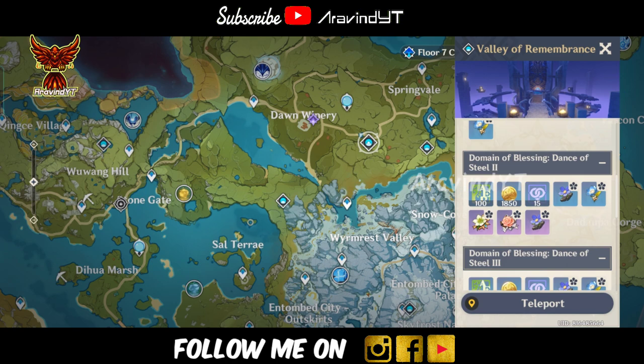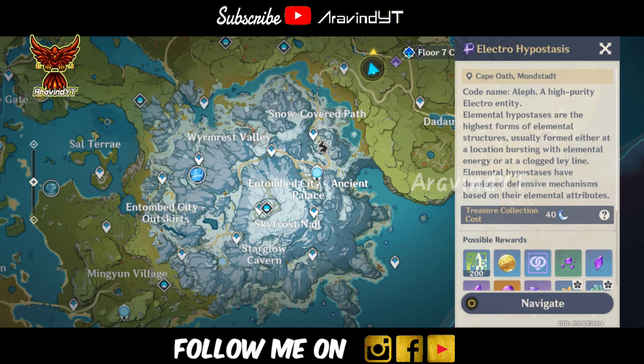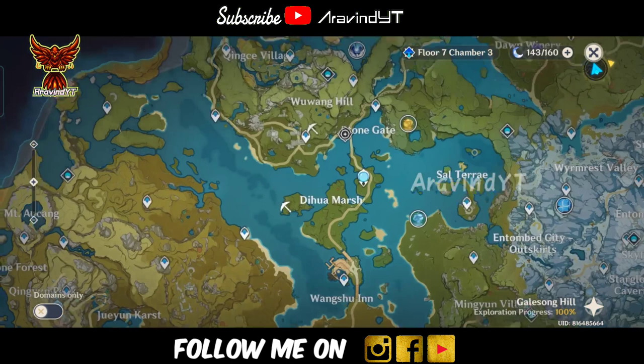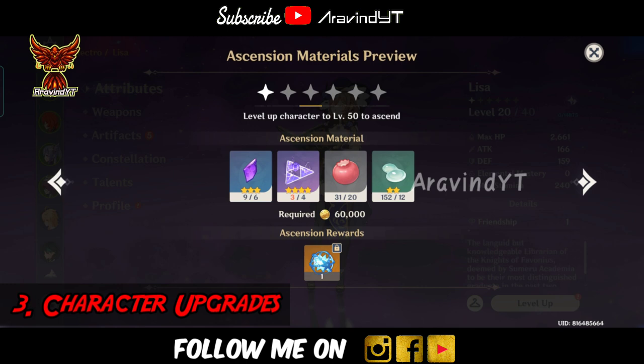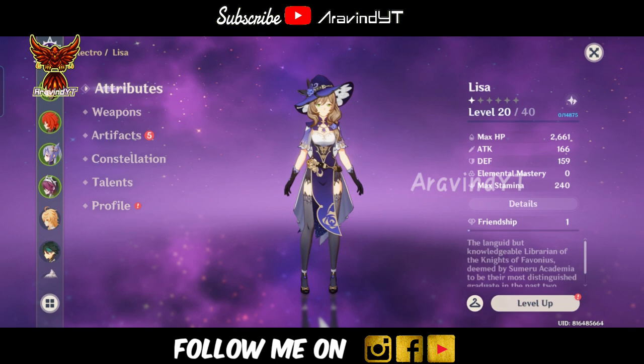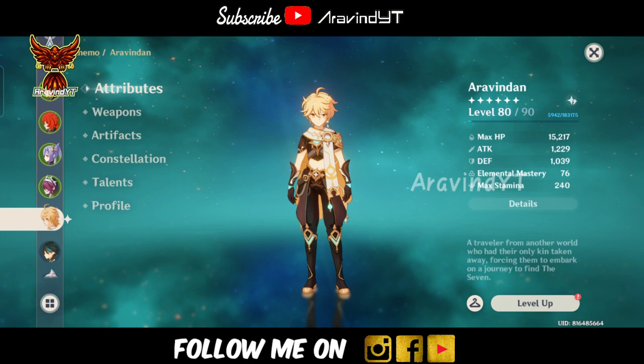The first things to focus on are Boss Fights, Hero's Wits, Artifacts, and Talent Materials — all very useful. Next is upgrading characters through Ascension. For boss ascension materials, you will need to ascend your world level as well. Check the channel link below for details on how to fight bosses.